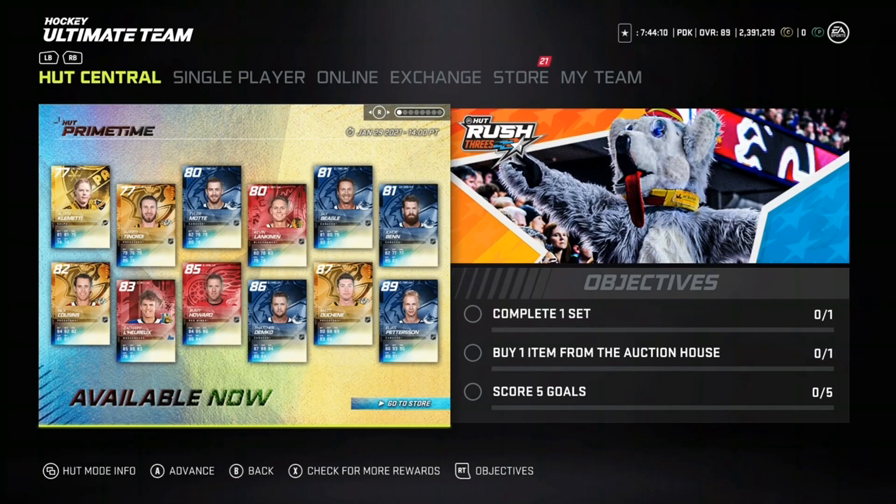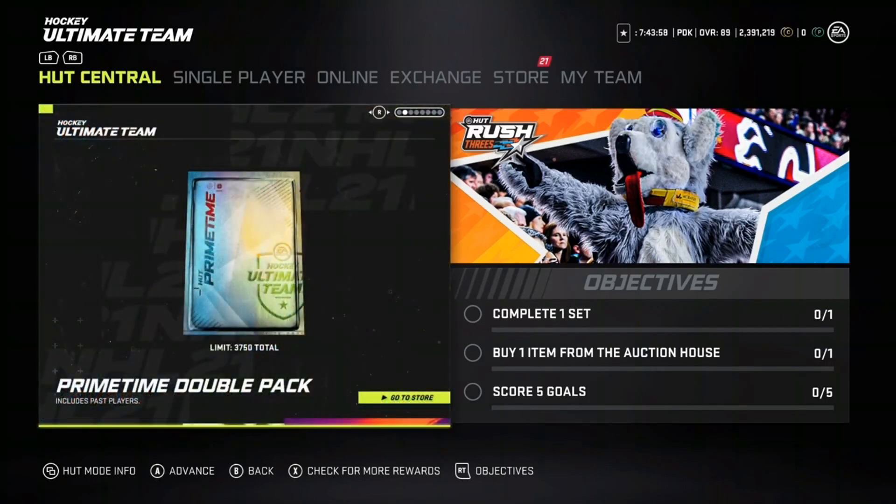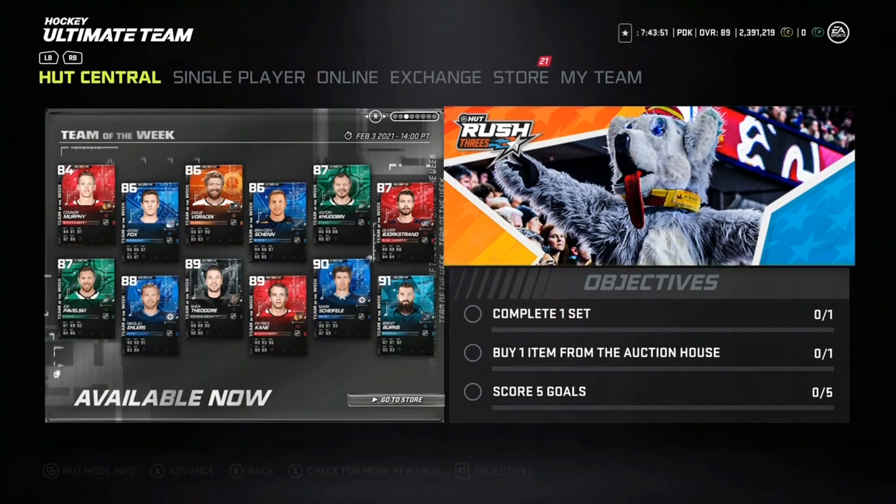Today's video we have some new primetime cards: 89 Pettersson, 87 Duchene, Demko, and Jimmy Howard. Just more of these sick primetime cards. We also have a new Hot Rush that's out as well - a primetime double pack. So if there's a new primetime double pack in the market and you want to buy it, let's go check them out.